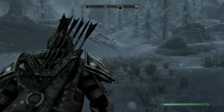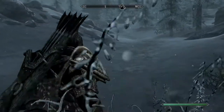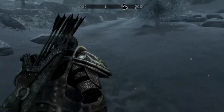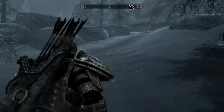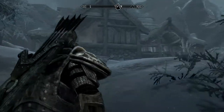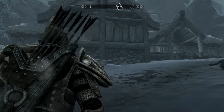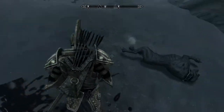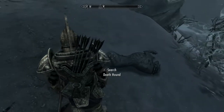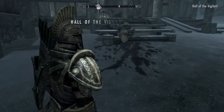The Hall of the Vigilant is just outside of Dawnstar. If you go to the farther right there's a path that leads to another interesting location, but we're not doing that. As you can see, the hall is burned down.